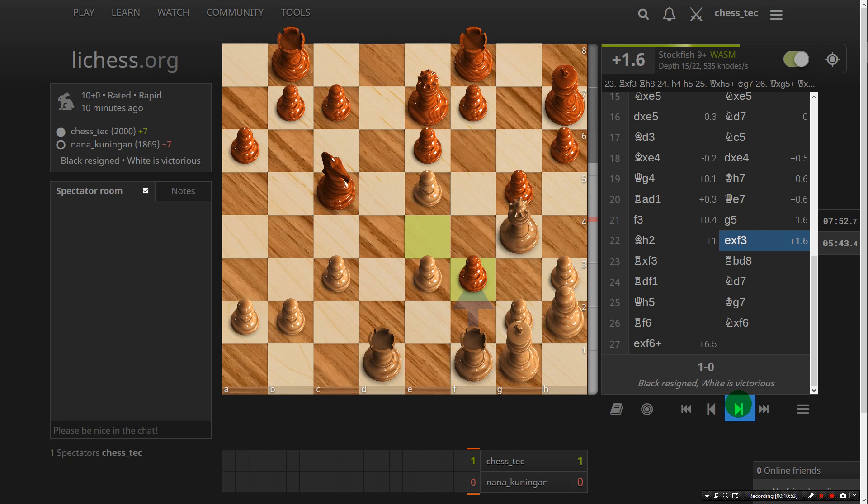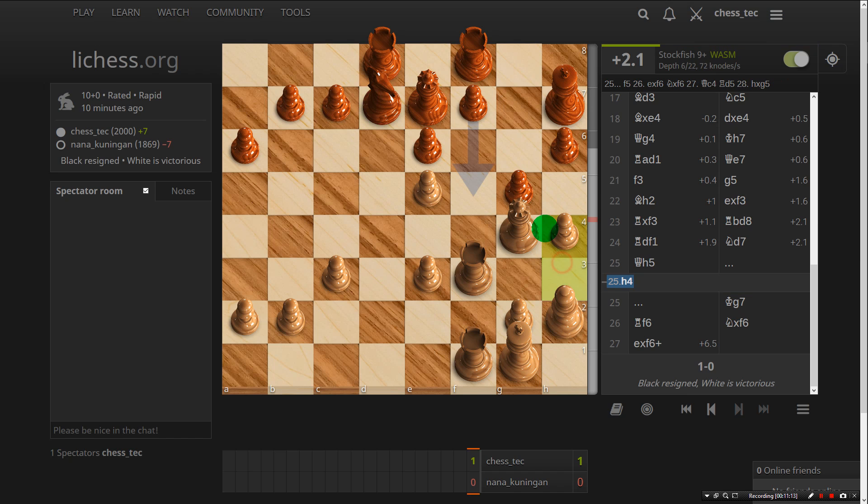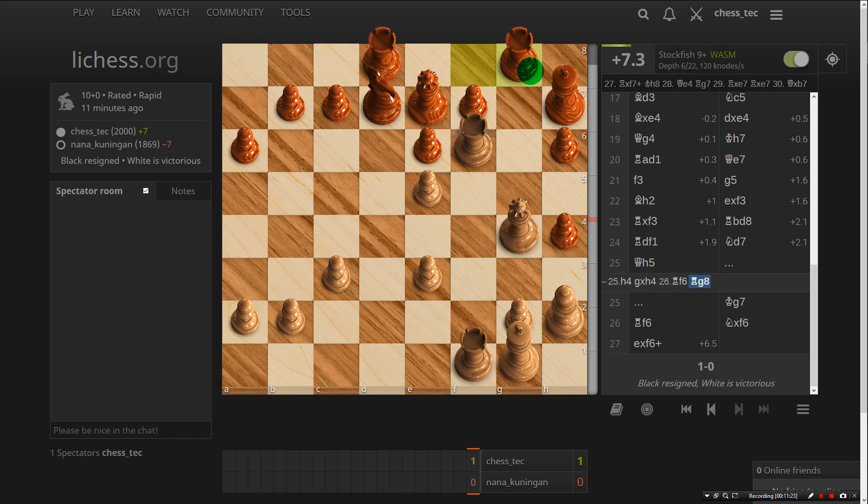Then he takes — computer doesn't like that, it likes my rook take. Knight d7 is the best move for him. H4 — I was worried about that, it's a bit double-edged. Why can't he take that? Rf6, and then he doesn't have to capture it straight away, he can just do that. Rf7 check — yeah of course, he's losing his queen, so it doesn't work.